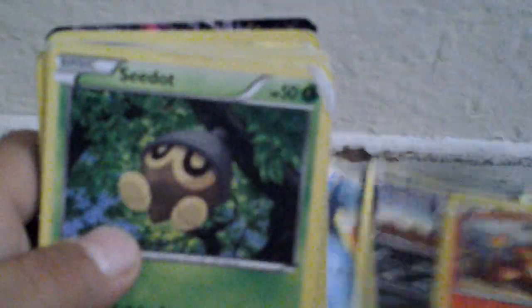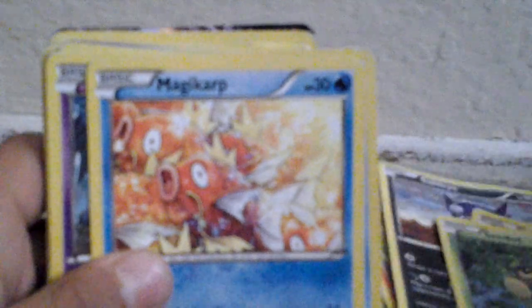We have a fire energy card, Solstice. He has a hide — flip a coin, if heads prevents all effects including damage. Swirlix, Staryu, Pantsier, Skiddy, Froakie, Charmander, Seedot. We have Magikarp — not really a fan of it.